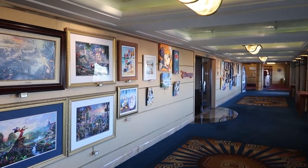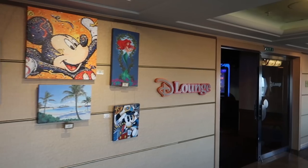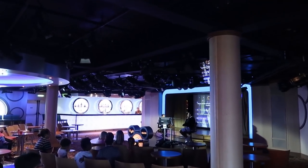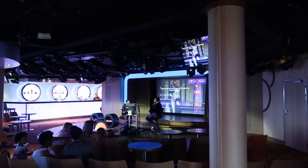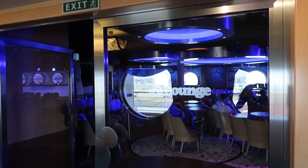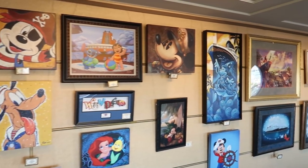There's also art on the walls you can buy. Inside D-Lounge they're playing something like Who Wants to Be a Millionaire. We'll put a link in the description from our last cruise where we had a special invitation to a gathering with every single character on the ship — it was amazing.